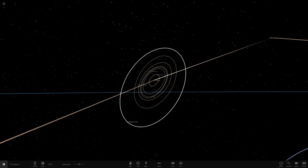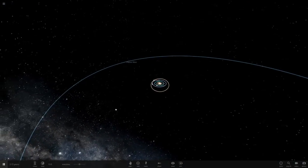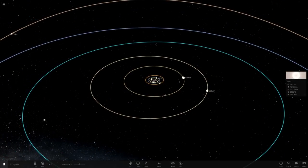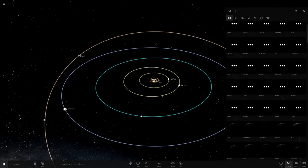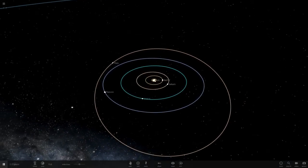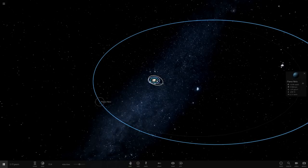Hello everyone and welcome back to another Universe Soundbox video, and today we're doing another episode of improving a planet's moon systems — or in this case, giving a planet a moon system. This will probably be the last episode of this series. We've done a lot of planets, and the last episode will be Planet 9 as mentioned in the previous episode. We've given every single planet in our solar system — including Mercury and Venus — moon systems, and we've got quite a lot of objects at 281 right now.